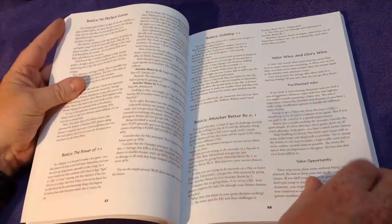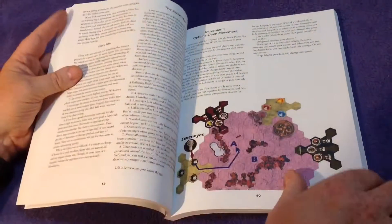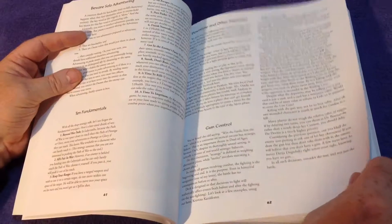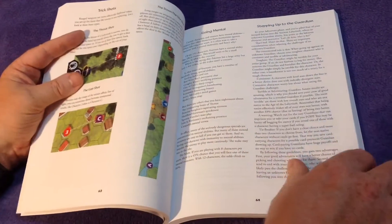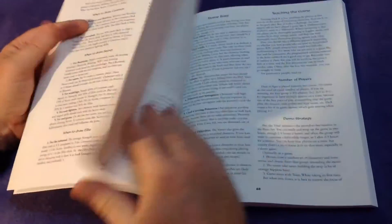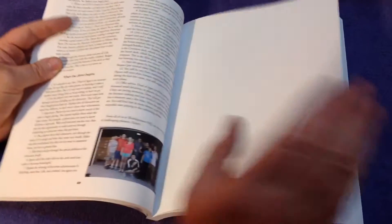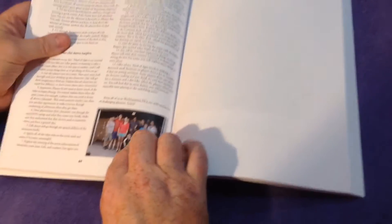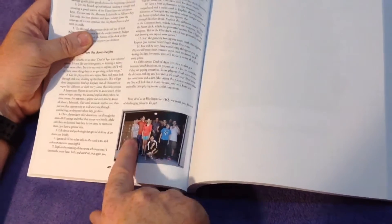Choosing characters, no perfect game. You just need a nice bookmark — might even make a Jewel of Ages 2 bookmark. What a fantastic read. Immerse yourself into the Jewel of Ages 2 game scene. There's the World Spanner guys there — I think that's Brett at the end, it's got to be.